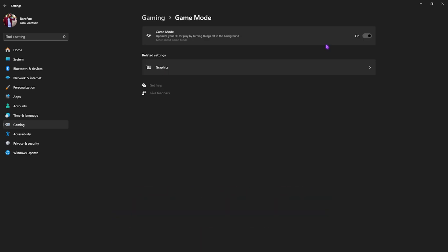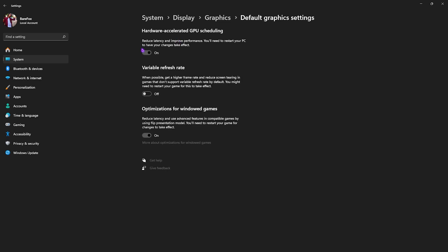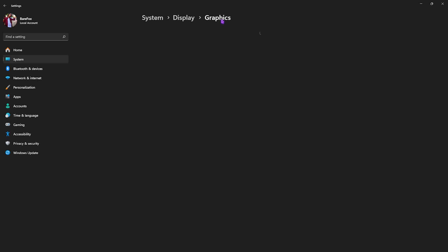Next, head down to Graphics and click on 'Change default graphics settings.' Then click on Hardware Accelerated GPU Scheduling and make sure it is turned on. Same thing with Optimizations for Windows games — both of them will help you reduce your input and render latency and improve performance in the game.